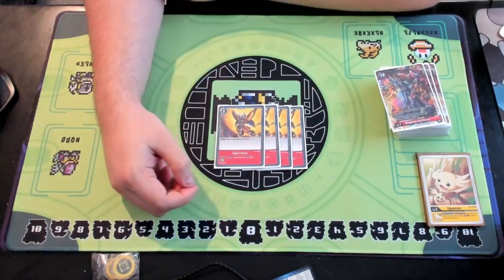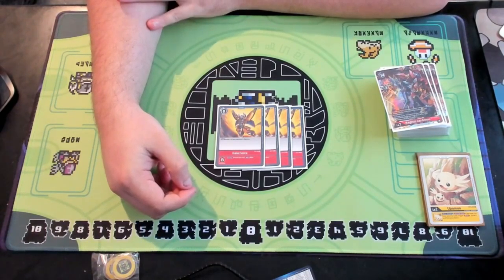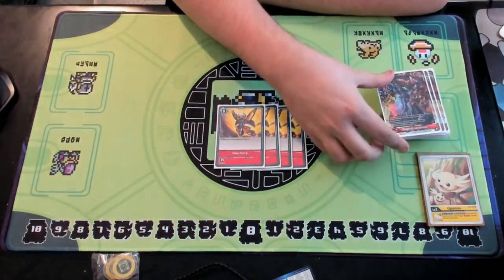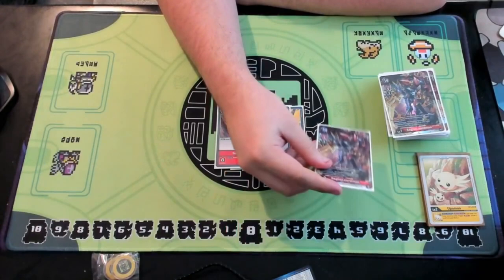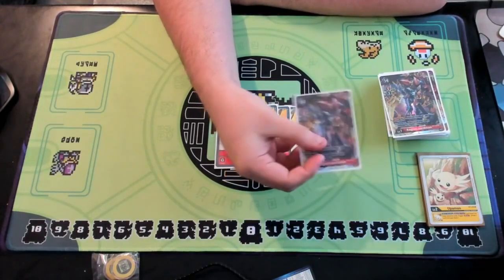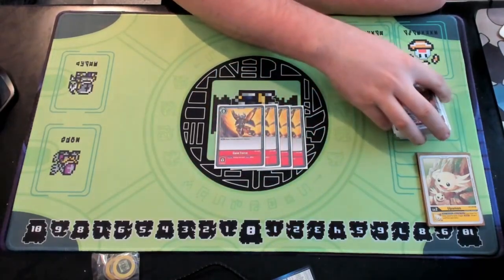Being able to resolve Gaia Force multiple times against Shine Gray is really the only way you're going to keep them off their game enough to stabilize and make a bigger board presence. Because with all that memory you're giving them per turn, you've got to keep that momentum in check. Nine times out of ten, unless you've made a level six stick and you're going into Ragnalord, you're not doing anything else and you're giving them ten or eight memory. If they have Kari out, you're maxing them out on memory every turn, which is not good for you.